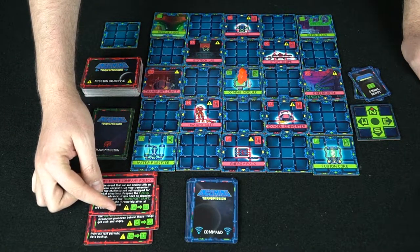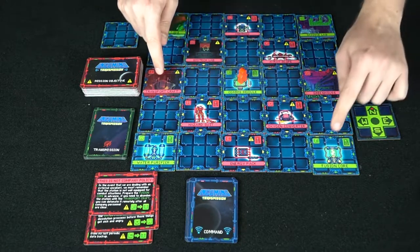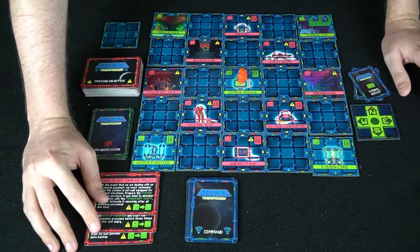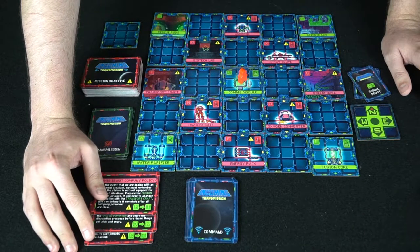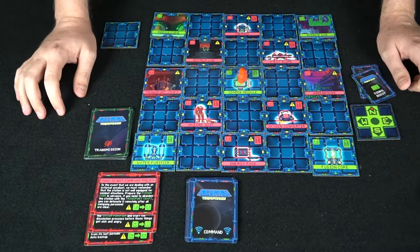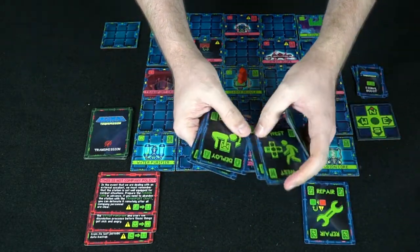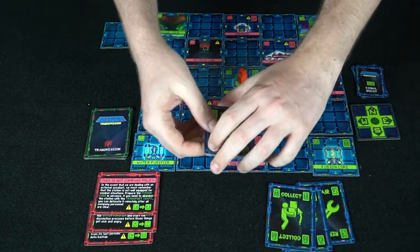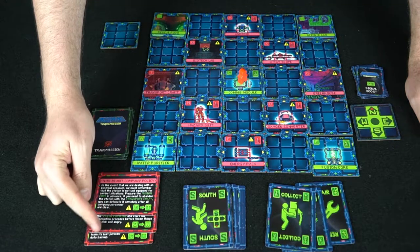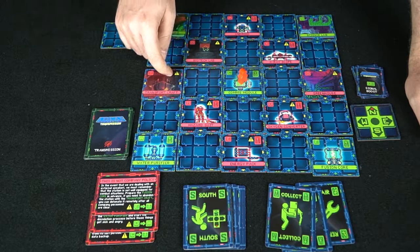For example, we have an F-to-T objective. There's the T tile on the board, and there's the F tile — both need to be green and adjacent to each other to complete the mission. These mission objectives are hidden; only base control sees them. Once completed, they're given to the other players, who receive a signal boost card. The mission objective and transmission cards are then discarded, and mission control receives the command deck, which contains collect, repair, deploy, west, south, east, and north cards.